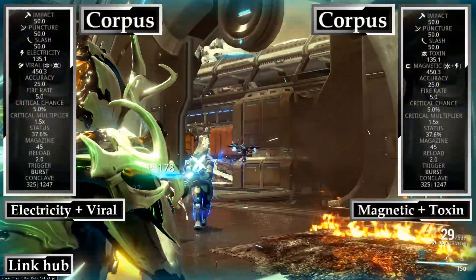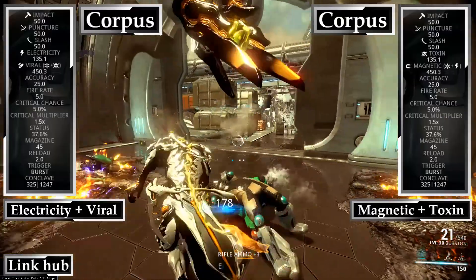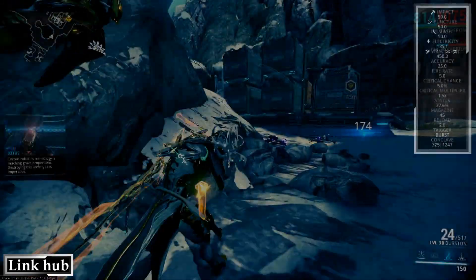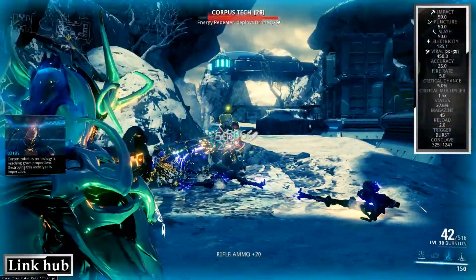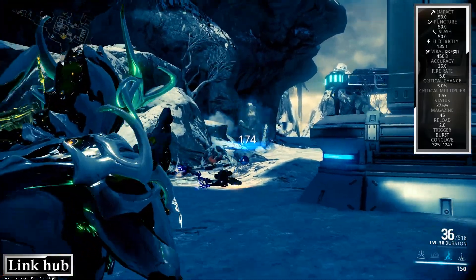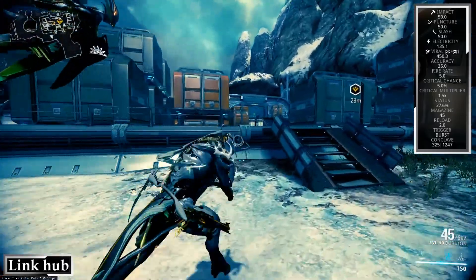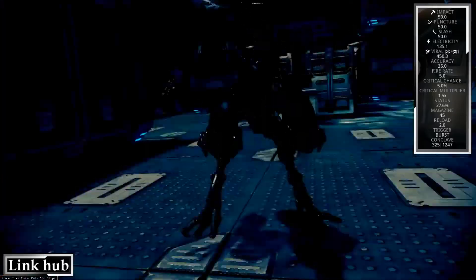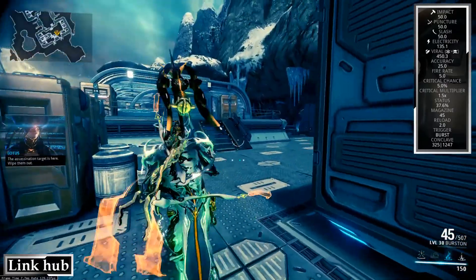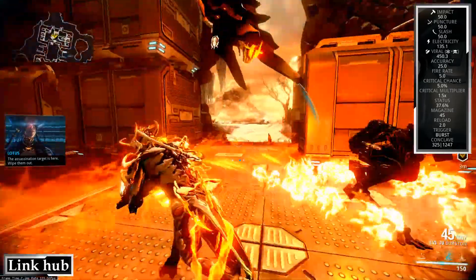So, let's talk about the Corpus, where there are two types of build that I'm giving you. Let's talk about Electricity and Viral. And you might be asking yourself, this is kinda silly. But in truth, it might not be. Here's the thing — you have to understand that Electricity and Viral is a very potent combo if you've done it right. Generally speaking, you want a weapon with a decent status chance at least, and Burstun kinda fills that requirement.